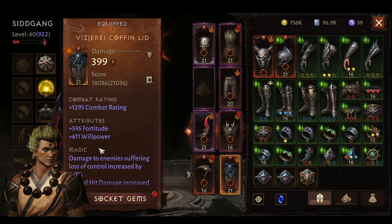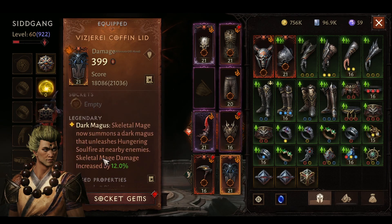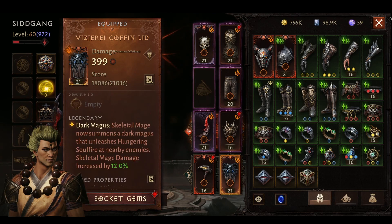The new essence of the skeletal mage summons a dark magus that unleashes a soul fire. This essence is really good and it has made the necromancer experience out of this world. But there are two other mages for necromancer - the grim reaper and the laser one.